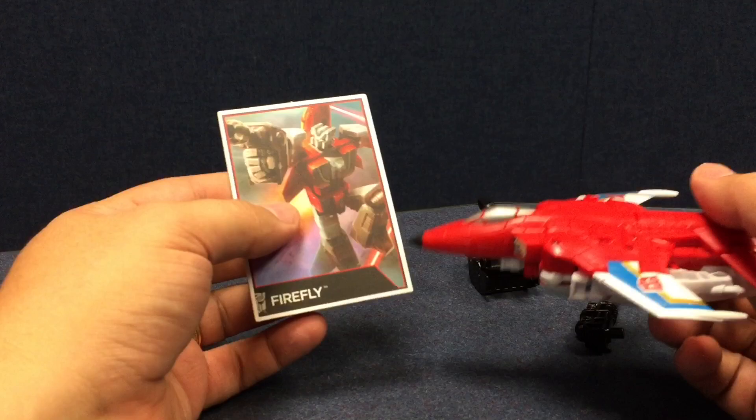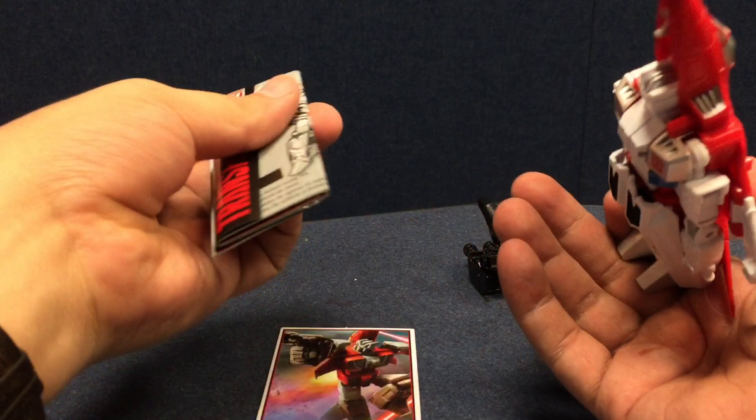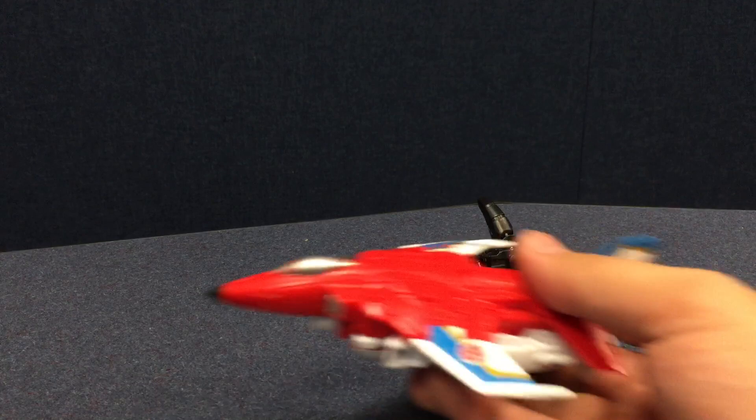Here he is. He also comes with his little art card — this is G1 art from the Legends game — the same fold-out instruction booklet, and all that good stuff.